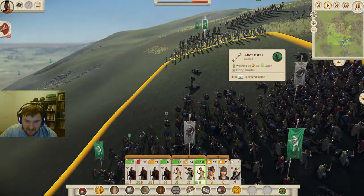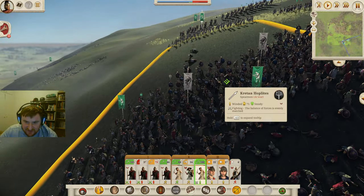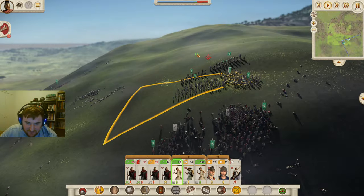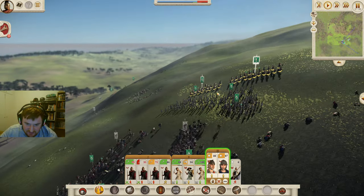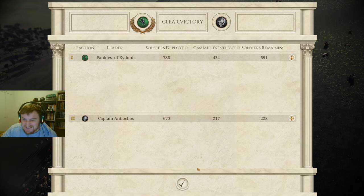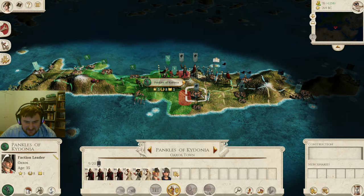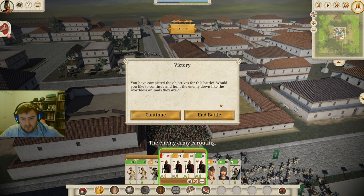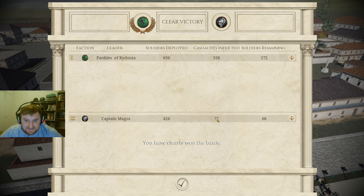Time for the Akontistai to shine — they have a perfect position here, and this should really shred the Hoplites. Look at that — that's actually broken them straight away. Let's go for these guys as well. They are shaken, disengaging. Glorious victory! We did lose a few men — 217, not ideal — but that army is fully dead now. Fantastic.